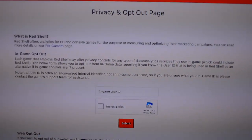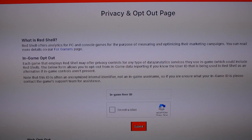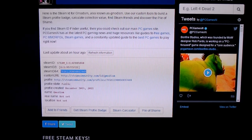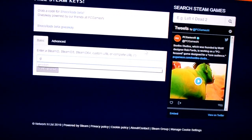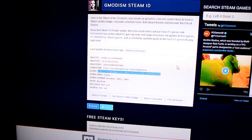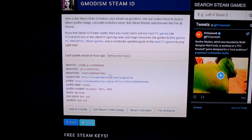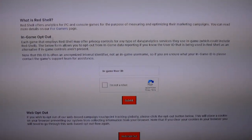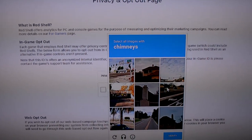You can opt out of Red Shell here. I'm not 100% sure you can really trust them that you can opt out, but in any case, what you do is you find your Steam ID. If you don't know your Steam ID, you can just go to your Steam page. You may have a custom URL — I just put Garry's Mod — and then you find information about yourself or anyone else, and then you can opt out using your Steam ID 64, which should be the ID. You want to paste in your Steam ID there and then fill in the captcha.